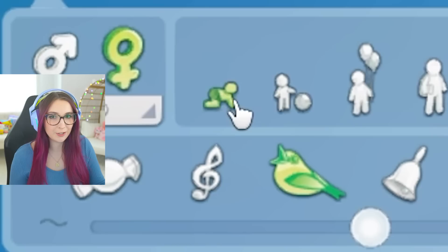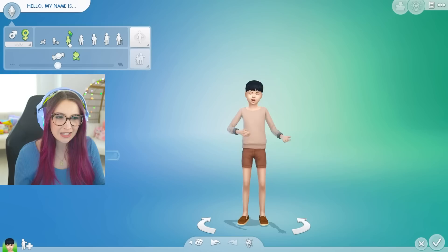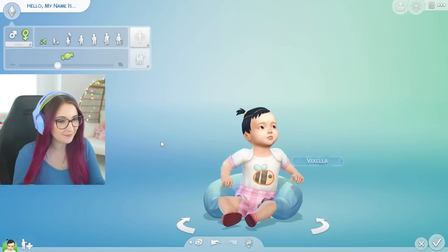My name's gonna be bopping around the screen, try to ignore it. We have to start in Create-a-Sim. Look at that teeny tiny little guy! Let's do a comparison — toddler. Do they look taller to you? Like, everybody looks a little taller. Am I crazy? What do y'all think? Because I feel like they do. Back to infants.